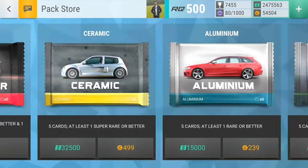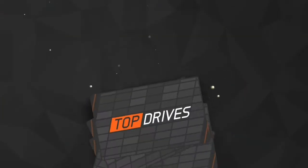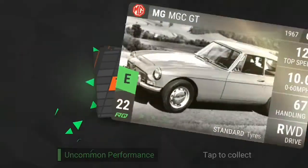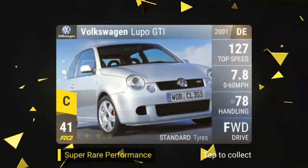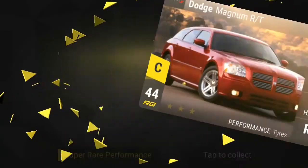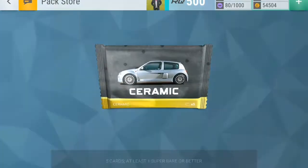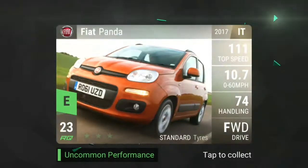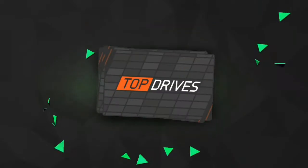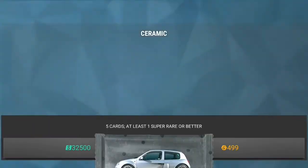Okay guys, let's open the ceramic. Already has the Lupo and the Magnum — let's open another one, cause we're not done. Slip Panda, Missing Cube, that ugly thing, Denali and BB7. Okay, nothing special here.